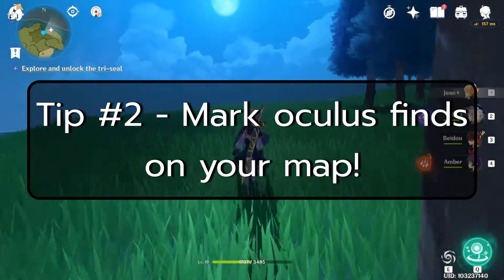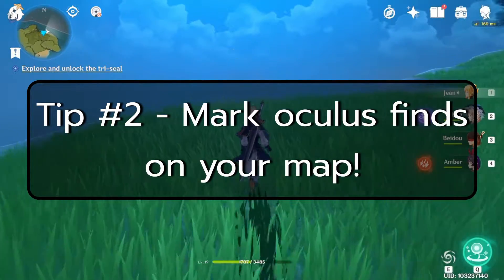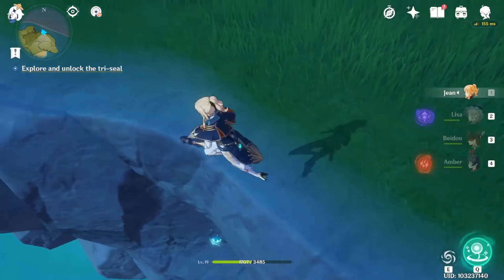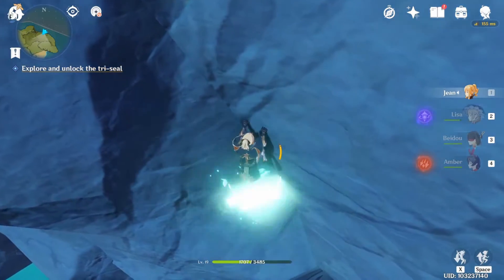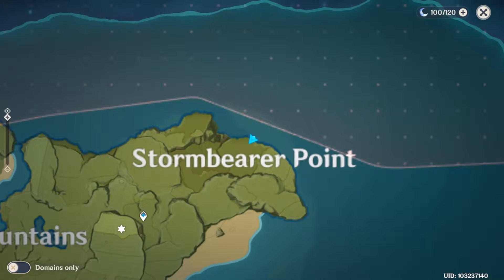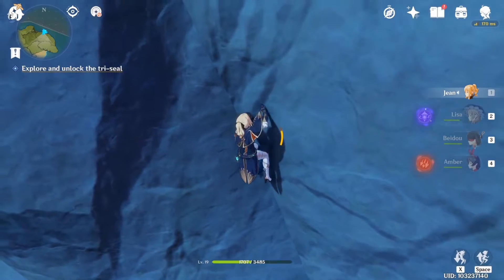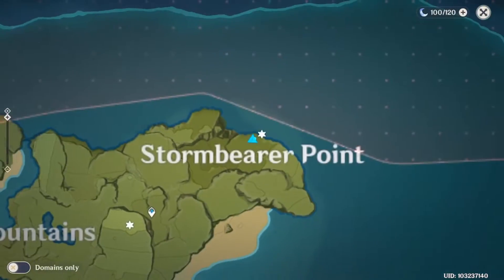Tip number two: mark your Oculus findings on the map. It can be any map, either in-game or on MS Paint — anything that will help you keep track of where you've collected Anemoculi or Geoculi. This is especially important when you near the end of your statue upgrades for each region. You don't want to be spending hours running around the map just looking for the last Oculus you failed to collect. Save yourself the headache and mark them as you play. Links to interactive maps can be found in the description box with all Anemoculus and Geoculus locations.